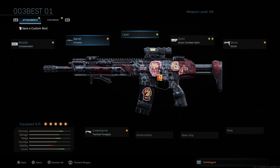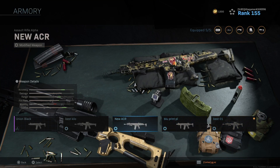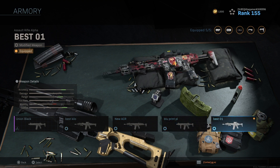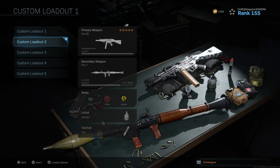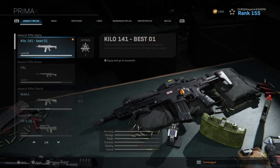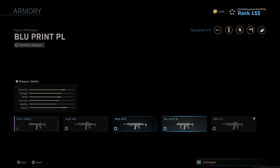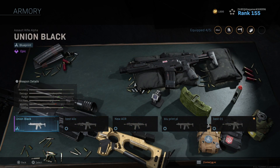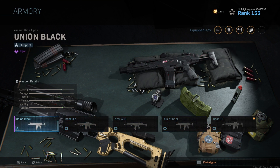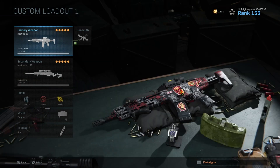So now you have created another custom class. Now you've got one, two, three, four, five of the same weapon with different attachments. Instead of having to swap loadouts here, you can just click on the weapon, don't click on Gunsmith — just click on the weapon, go to Armory, and pick whichever version of the same weapon you want, already set up with different attachments.